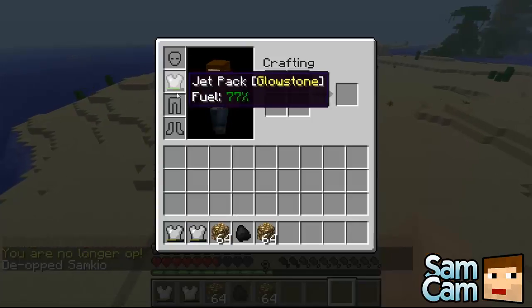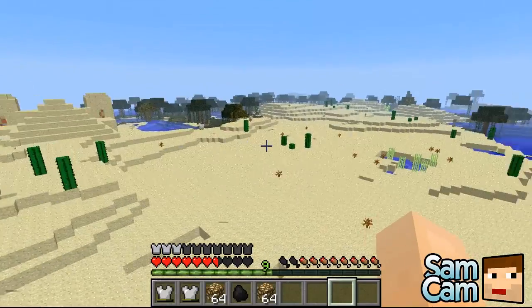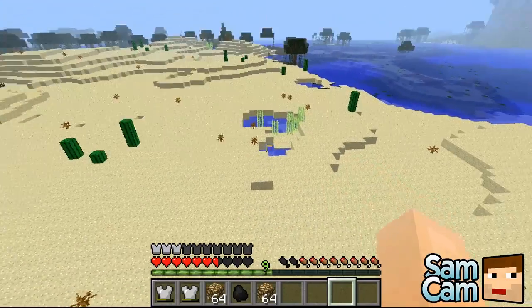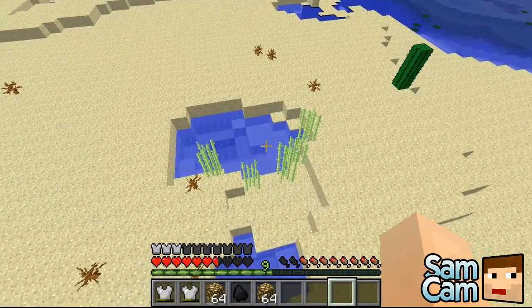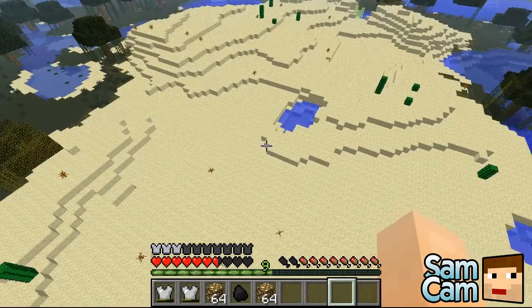You'll also notice that the fire at the bottom is the actual indicator of fuel — it's showing 77% right now. So if you see that dropping below a certain number, you know to quickly switch out your fuel. And you can die from fall damage of course.